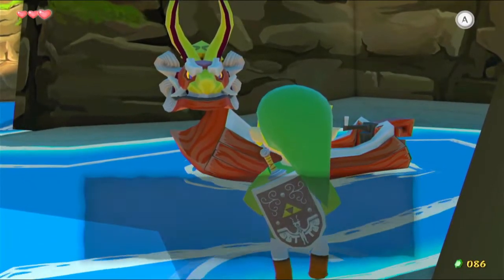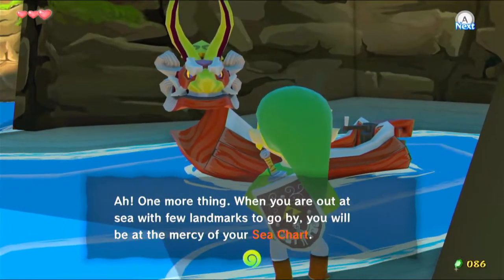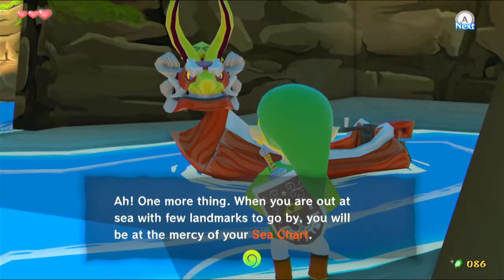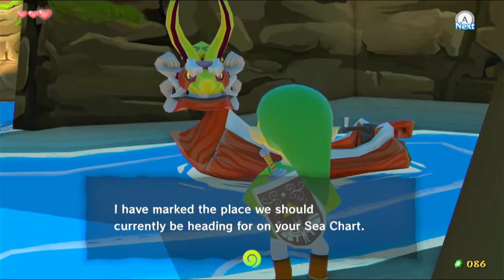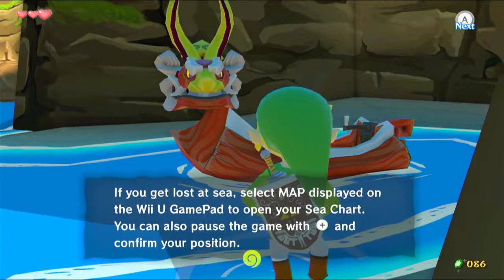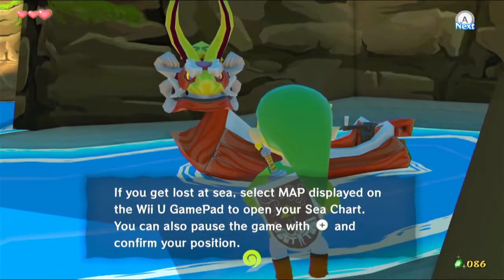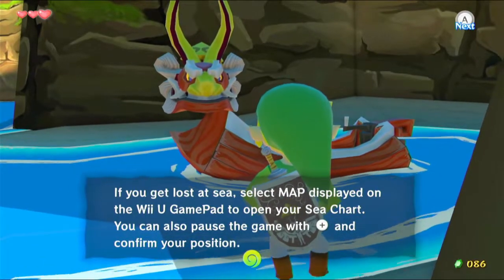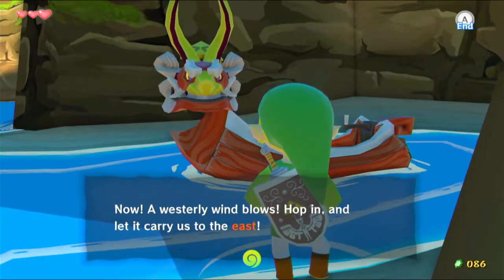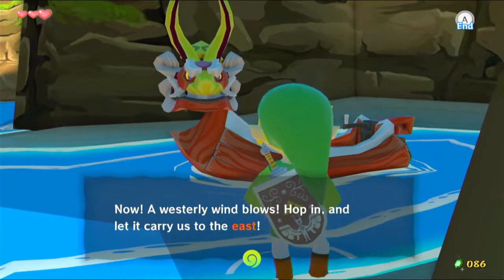The King asks if I understood, and I say yes. He adds one more thing: when out at sea with few landmarks to go by, you'll be at the mercy of your sea chart. He's marked our destination on it, and if you get lost, select the map on the Wii U gamepad or pause with plus to confirm your position. A westerly wind blows now.